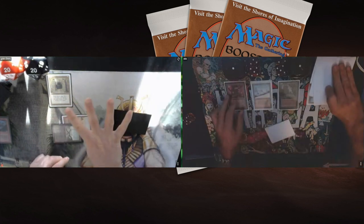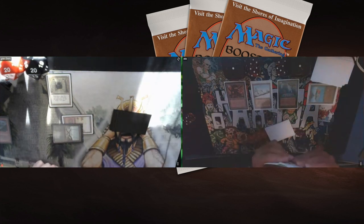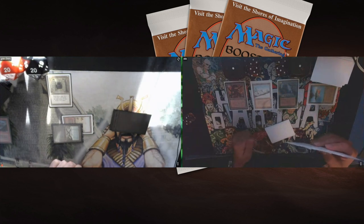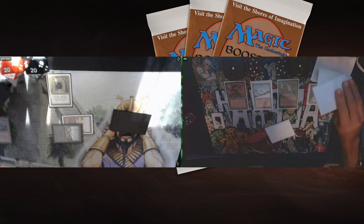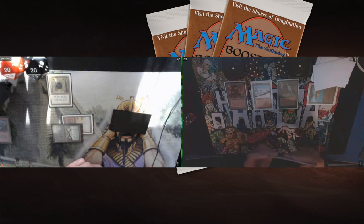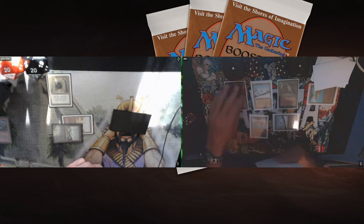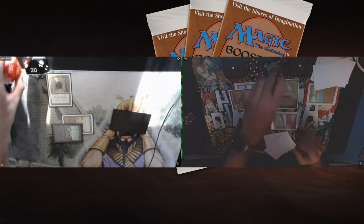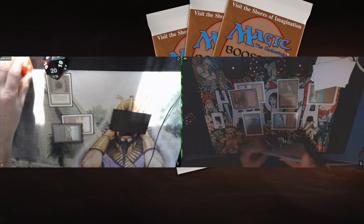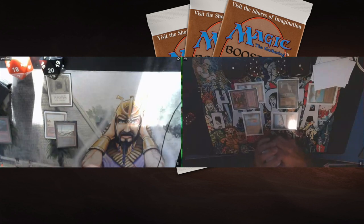Rob plays a basic Swamp, goes for a Howling Mine and passes. That means two cards for each player. Interestingly, with Sylvan Library on the board, Guillaume can look at the top four cards, pick two and draw those. When your opponent plays a Howling Mine, you should be thinking 'Oh no' — because they have something up their sleeve. Guillaume attacks with Taiga and Birds of Paradise. It's so important not to let Rob reach three black mana for Underworld Dreams.